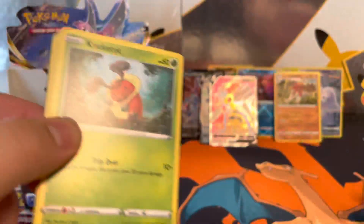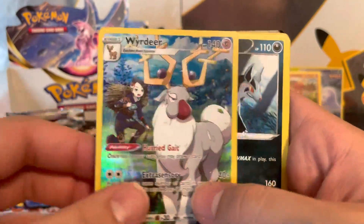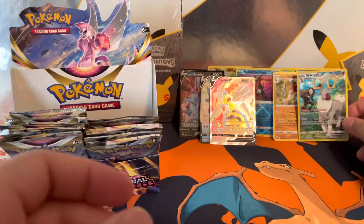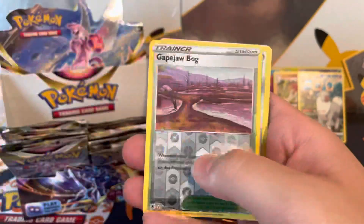We're going into this opening blind, guys. You might know more than us, but we did zero research on this set. I took a look at the set list a couple days ago and I just had so much going on. I just kind of went through wanting to see what cards I wanted, and Typhlosion Rainbow Rare is going to be my chase card. He's just chilling.